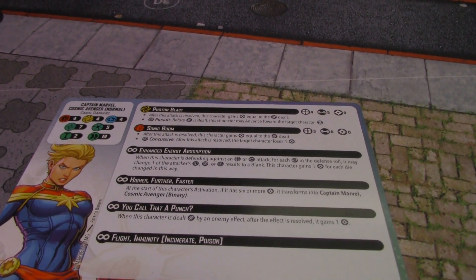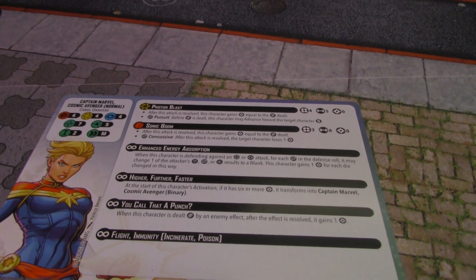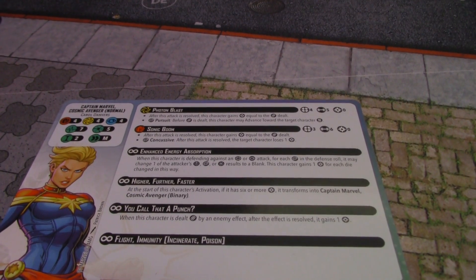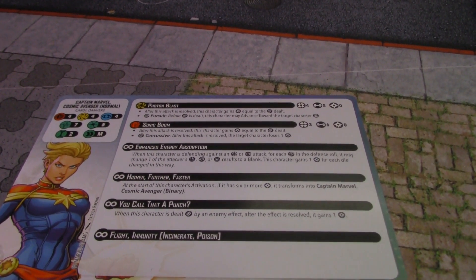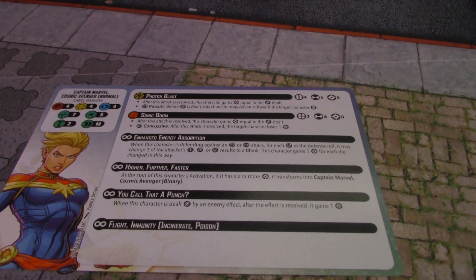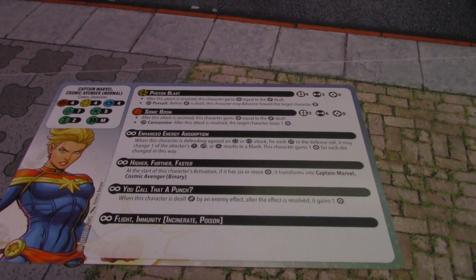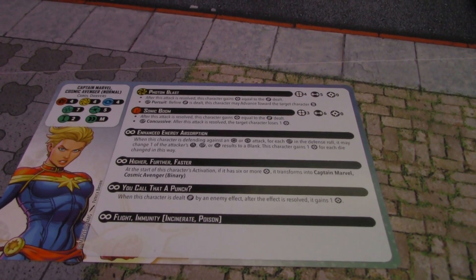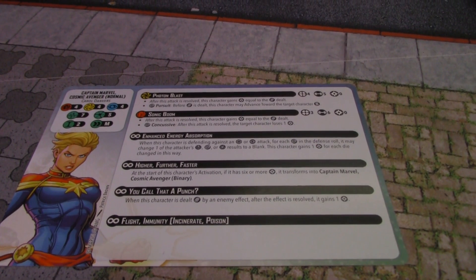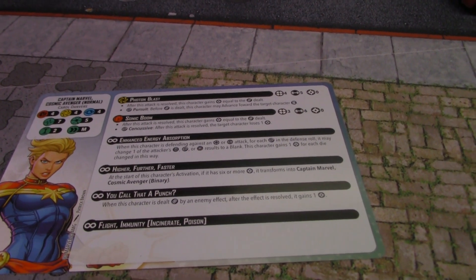She's got two attacks and they're both zero cost builders. Photon Blast is range four, five dice energy — a builder with Wild Pursuit, so before damage is dealt she can move towards the target to help close the gap, which is something old Carol was missing. Then Sonic Boom is slightly shorter range at range three but six dice — another builder with Wild Concussive, making the target character lose power. Having a six-dice builder and a five-dice builder at range, you can't complain.